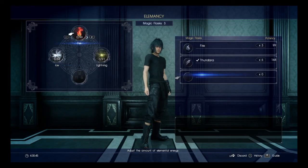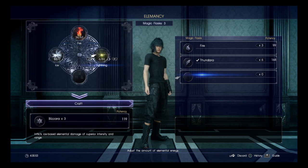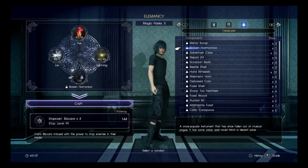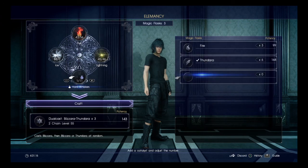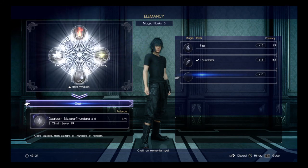We do actually have an extra flask — that's awesome. Let's create a Blizzard spell, a nice powerful one. What you'll find in most of these dungeons is that there will be elemental deposits for you to actually absorb energy from. So we get a dual-class Blizzara-Thundara and we'll craft that up.